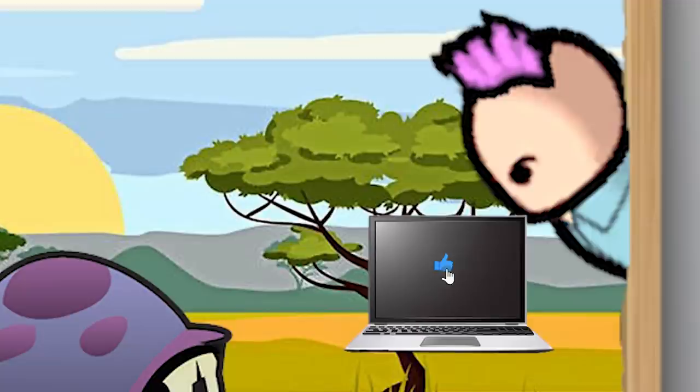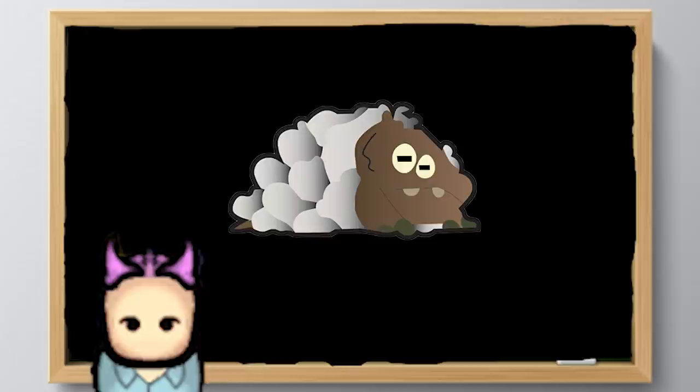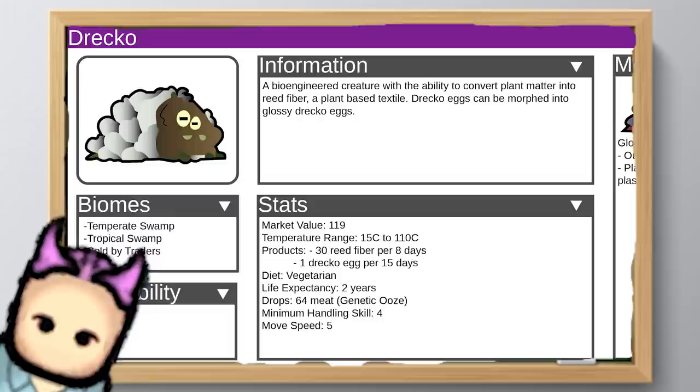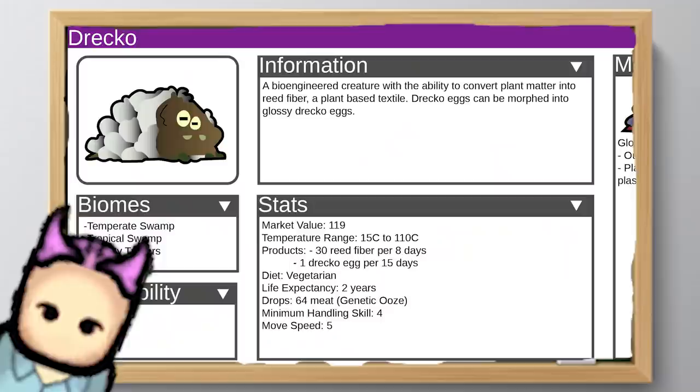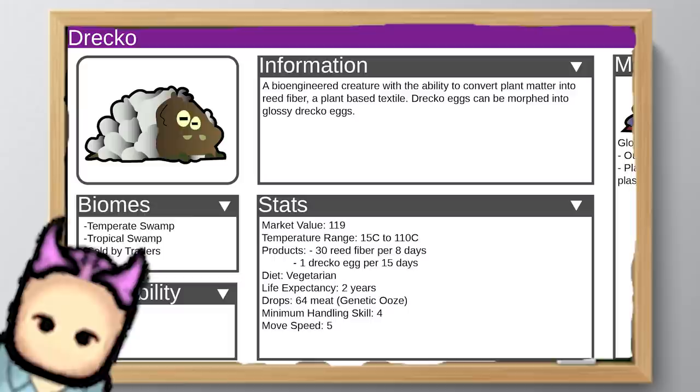Before we continue with this guide to the Oxygen Not Included mod, if you're enjoying the video so far, I'd like to remind you to subscribe to my channel so you can get updates and guides on lots of mods like these. Now we have the light — we need something to make clothes and textiles. That's where the Draco comes in. Some kind of multi-eyed lizard, maybe. It has the ability to convert consumed plant matter into reed fiber textiles. The Draco cannot be trained but can be found in swampy areas. It has only one morph: the Glossy Draco, which produces plastic instead of organic fibers, allowing you to create plasteel and synth thread.